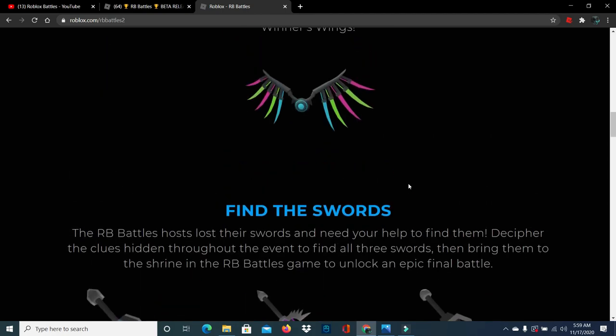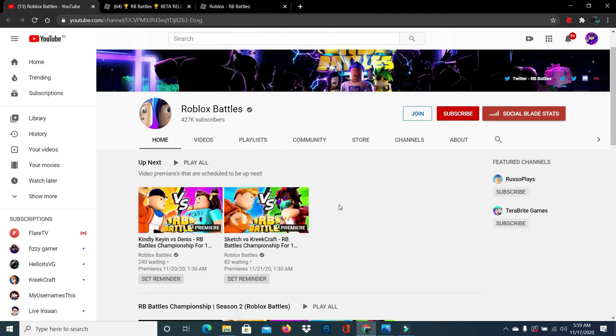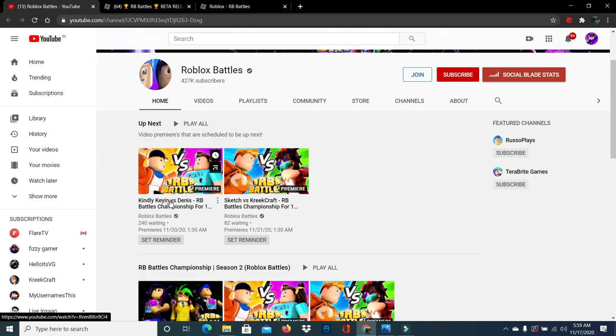These wings will only be available after the last battle is done, because each game updates itself when its battle is going on. On the RB Battles YouTube page you can see two battles have been premiered — the first is between Kinley and Dennis. After that, three days later there will be a battle between Sketch and Creek. So you cannot get those wings until the very last battle is completed.